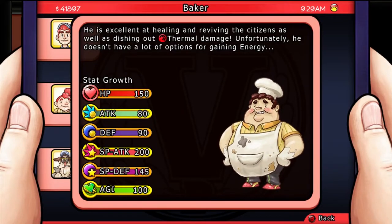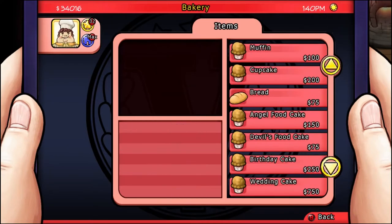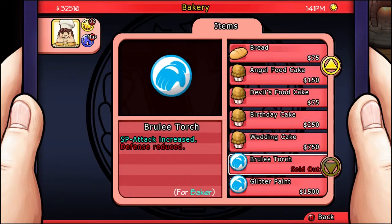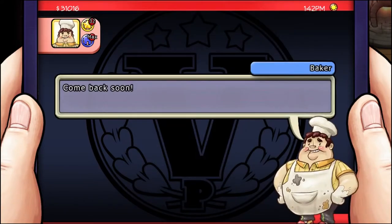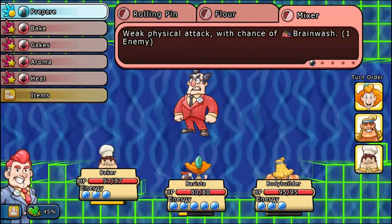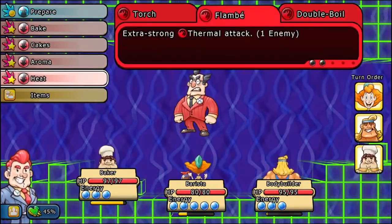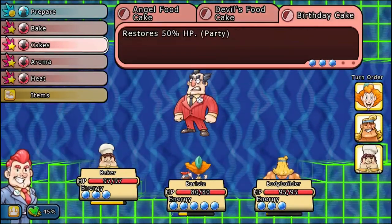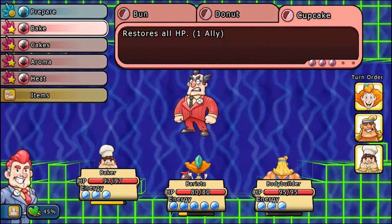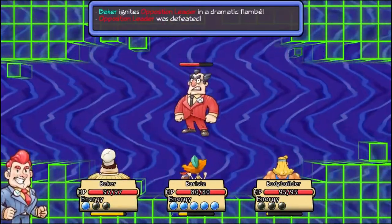This citizen is the Baker. He's really good at healing and reviving citizens as well as dishing out a lot of thermal damage. Unfortunately, he doesn't really have a good option for gaining a lot of energy. His talent is that the more talent XP he gets, the more items he has available at his shop. In combat, you're going to want to pair him up with someone like the car insurance agent or the barista so that he can get a lot of energy back without having to use his rolling pin. If you have the energy, you want to waste the enemies either with your heat ability, or dump energy into status effects, healing, or reviving. He's a really versatile character if he has energy, but he's really lacking in power if he doesn't.